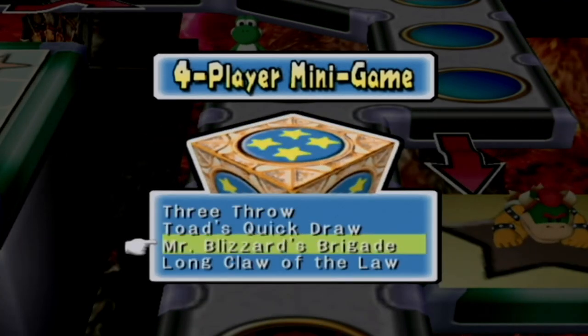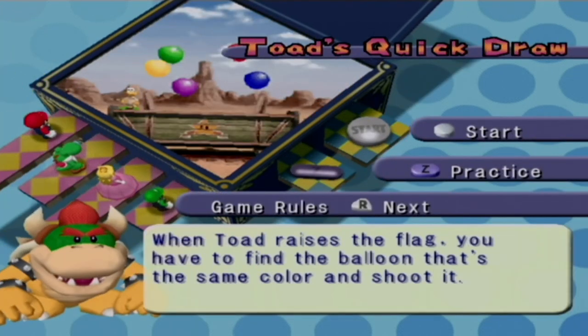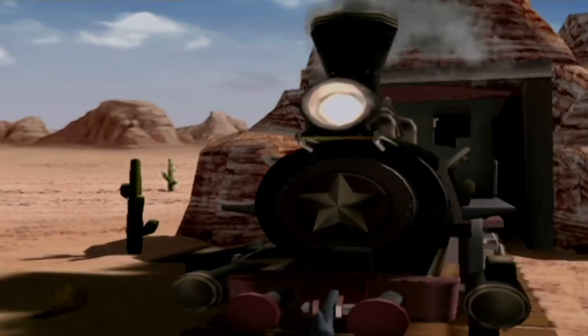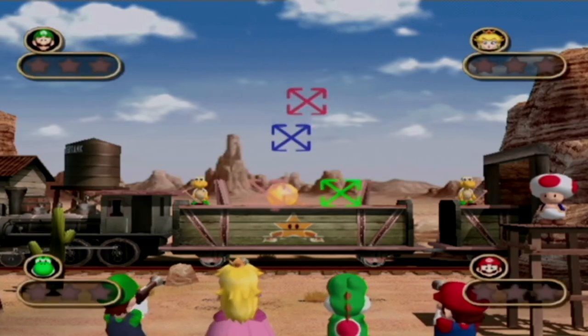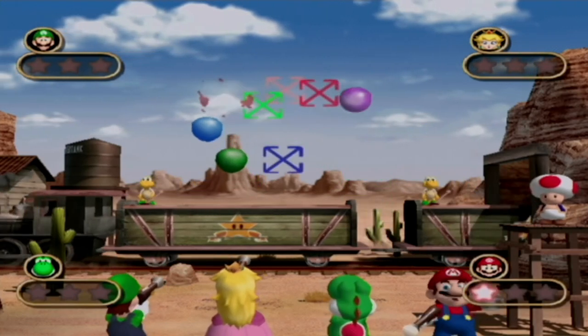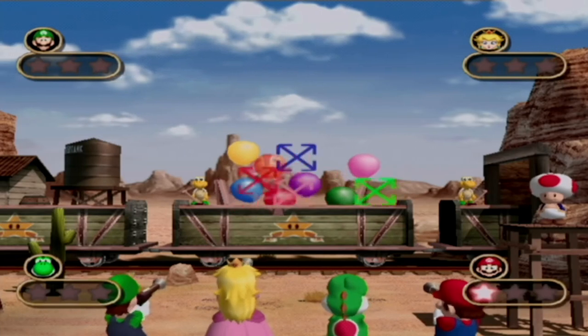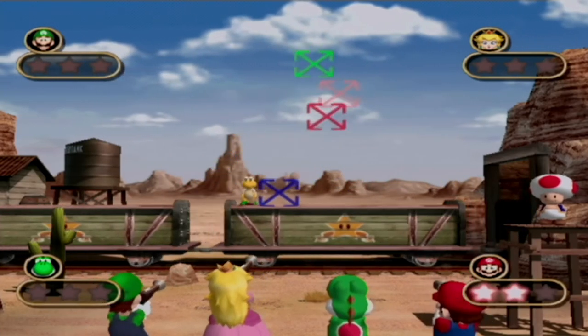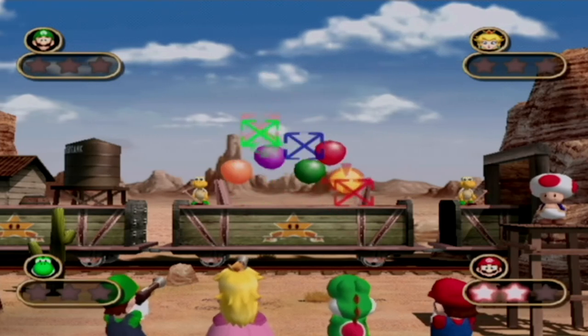Four player — Toad's Quick Draw again. There's a lot of repeats in this one. This one is generally pretty easy to beat even on hard difficulty. I don't know if I have very hard unlocked, but I only have up to hard modes. I got that — what are you talking about? If Mario wins I don't really mind that, as long as Yoshi's not doing it.